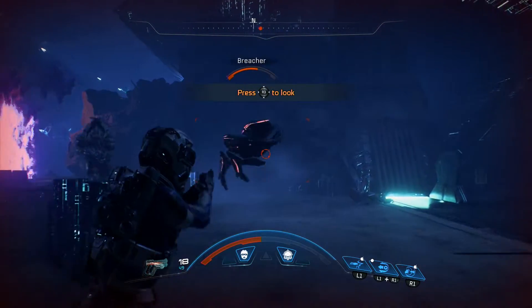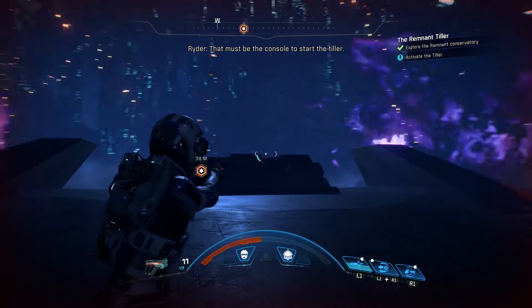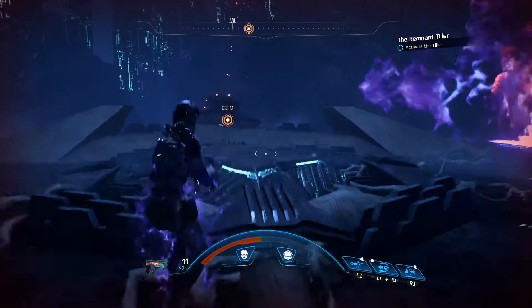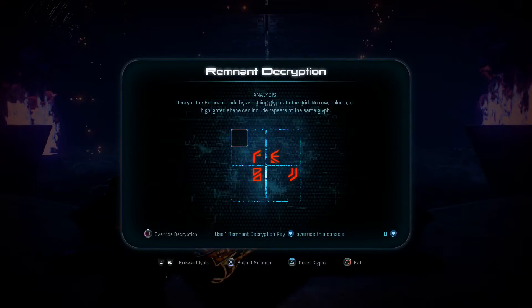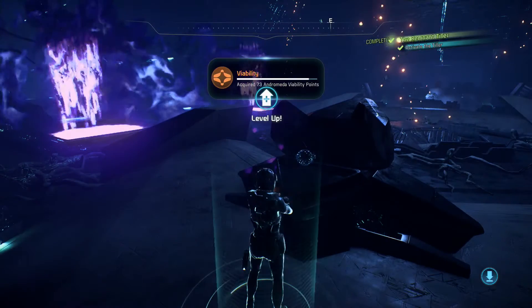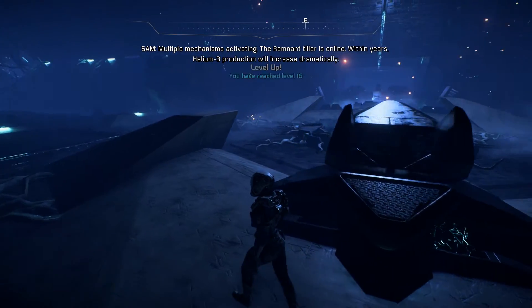All right, looks like we just got a couple more. It must be the console to start the tiller — we got to the destination finally. I don't know why Ryder wants to activate this thing, but let's go ahead and do it. Another puzzle — I knew this was coming. Let's just auto-complete. All right, I think I've figured out this code — submitting the solution, cross my fingers. Nice! All mechanisms activating — the remnant tiller is online. Within years, helium-3 production will increase dramatically.